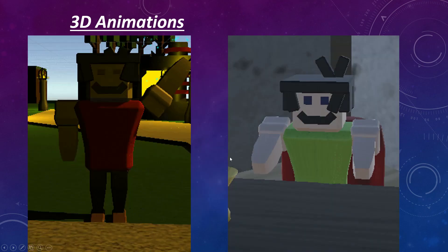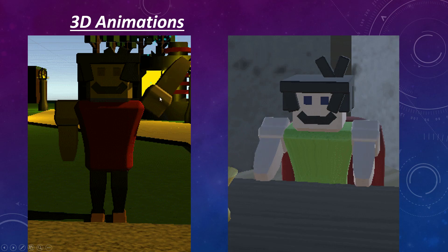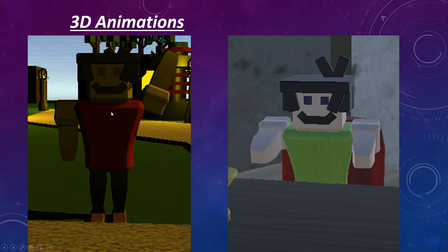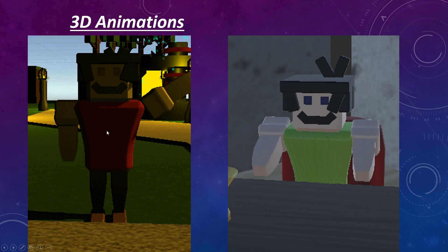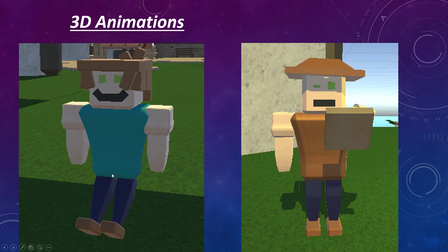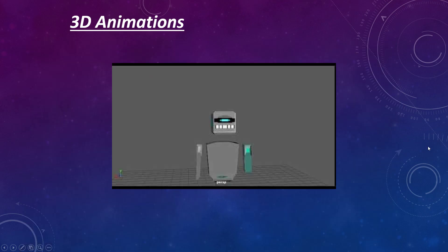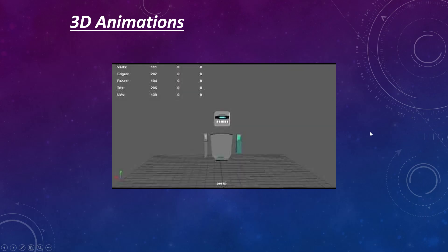For 3D animations, a lot of the villagers have their own looping animations. Although short, they're sweet. You've got the waving from this one guy, this guy wants food, and then we've got this one who's just chilling at the edge of the island, and then this one who's looking at a map — probably a cartographer. And then we've got a jump animation as well as an idle animation.